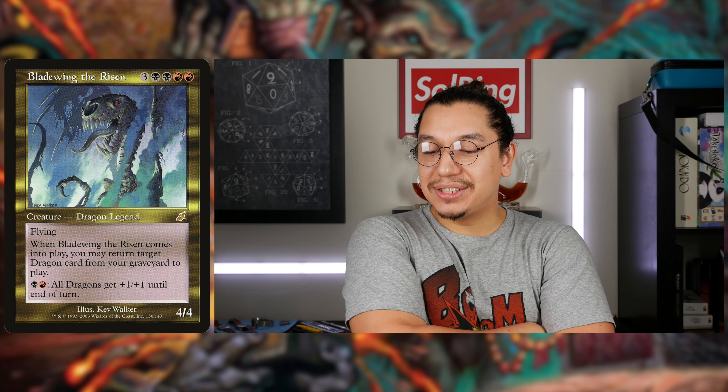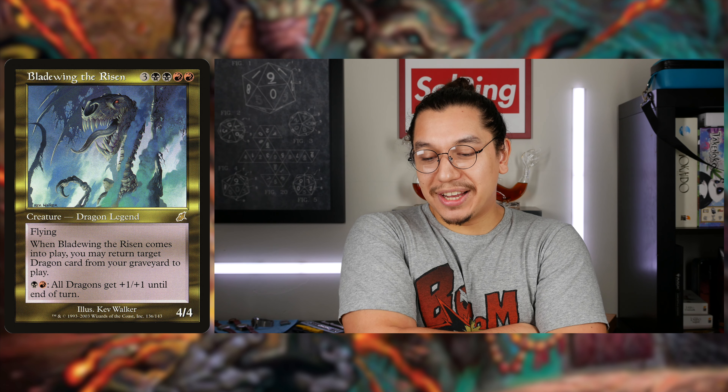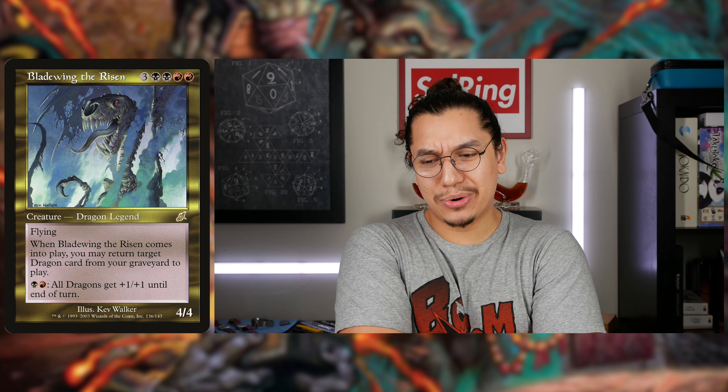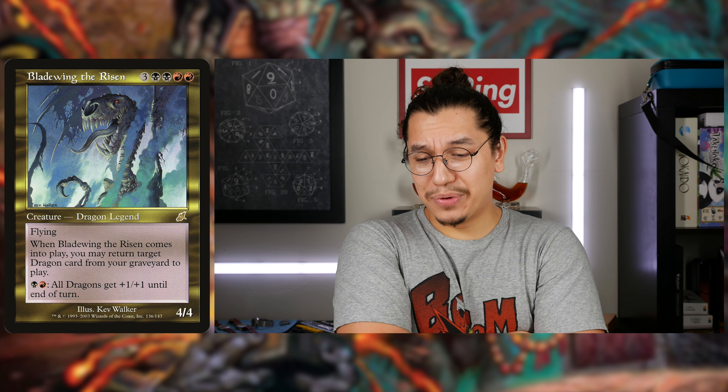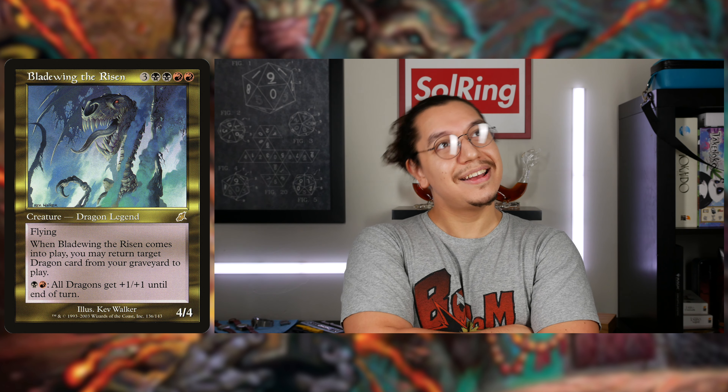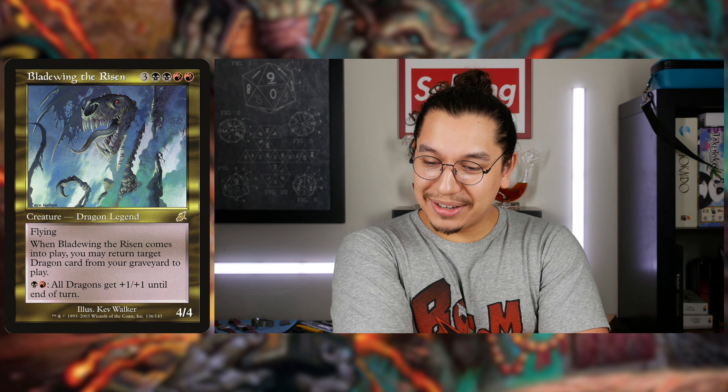You can do the same thing with Hellkite with Blade Wing the Risen. For three generic, double black, double red — creature Dragon legend. I'm going to put the Scourge art up because I want an old school foil Scourge Blade Wing the Risen in the command zone. Flying, 4/4 body. When Blade Wing the Risen comes into play, you may return target dragon from your graveyard to play. The last effect — all dragons get plus one plus one until end of turn — we don't care about that. We care about that ETB.